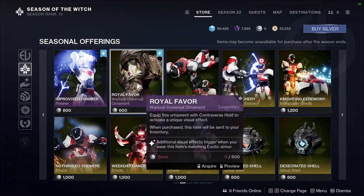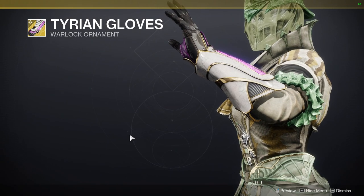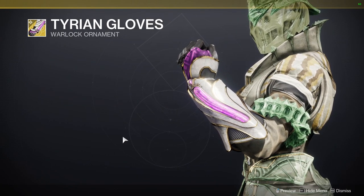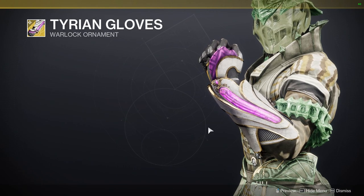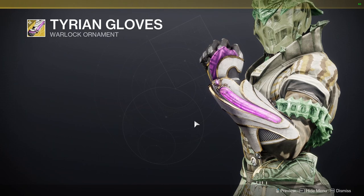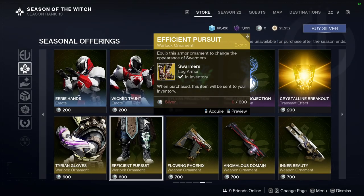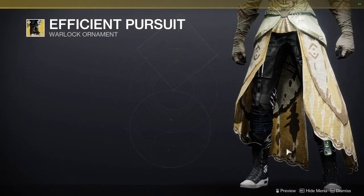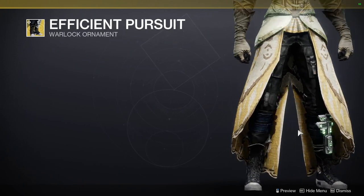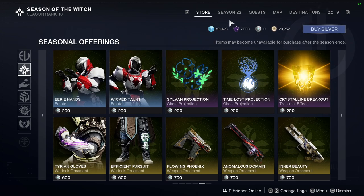For Warlocks you got Royal Favor, which is a new ornament for Contraverse Hold — again, you'll either love it or hate it for the same reasons. The ornament looks okay and I can't wait to see people do cool Dreaming City inspired looks with it. Then Swarmers got a casual look ornament which I'm really excited to pick up because I'm gonna be doing some casual sets for Warlocks.